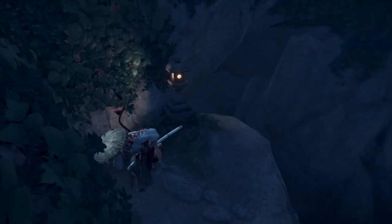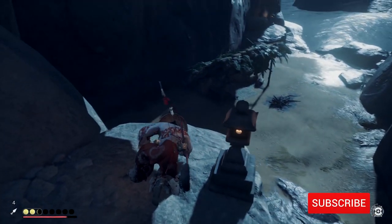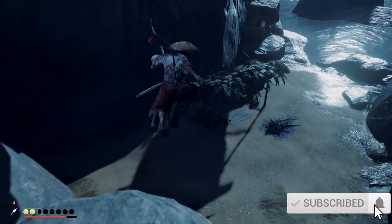Jump, grapple. Hop on down. I take damage here — I always take damage there, I don't know why. I hit circle, I just didn't roll.